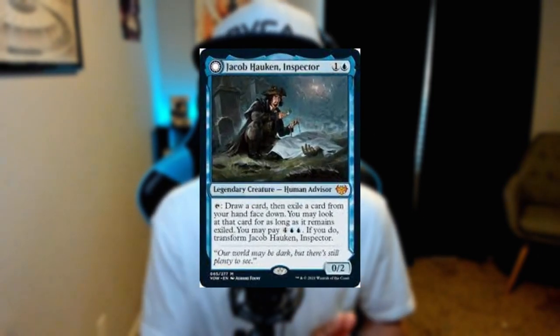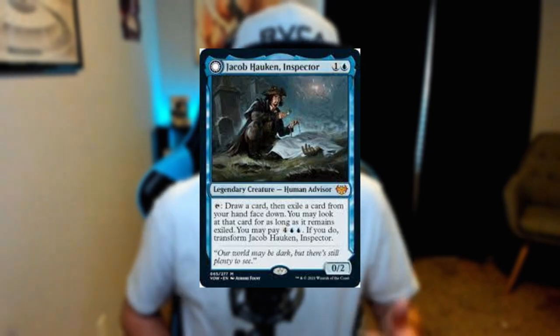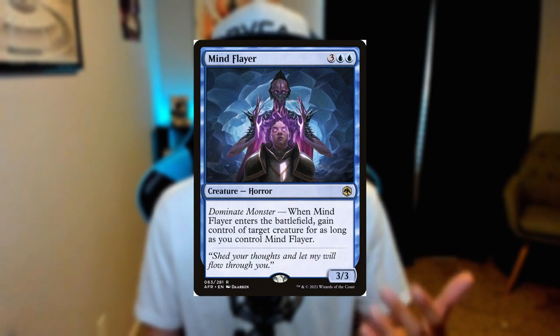We've also got a really interesting combination paired up with Jacob. Jacob is going to allow us to get card advantage through its exiling mechanics, which helps the Stonebinder grow as well. We've also got a really interesting top end with the Mind Flayer, which is going to allow us to steal creatures and smash our opponent's face in the late game.